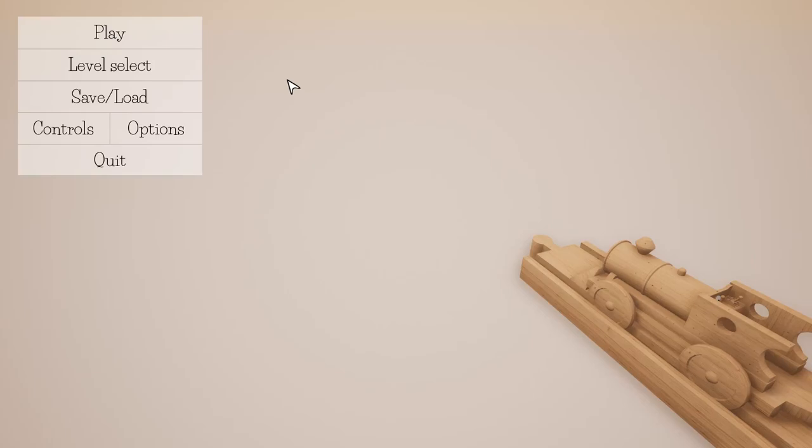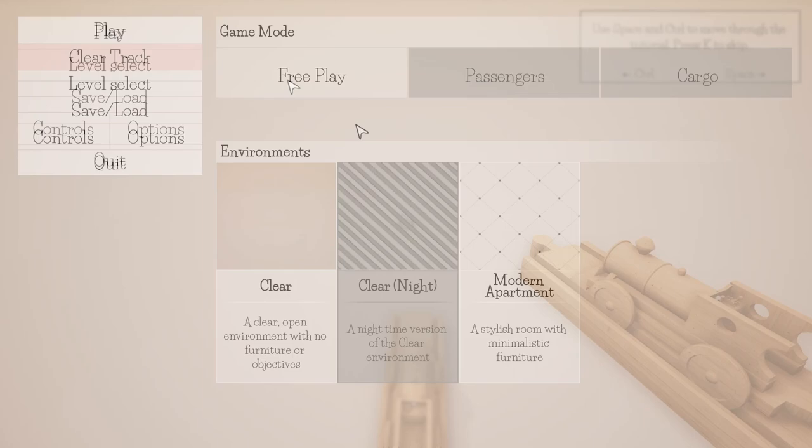Hello YouTube, Komodo Gaming here, bringing you guys my first impressions of Tracks: the train set game. First off, I want to thank the developer for sending me a key to this game. When I was little I used to play with these little wooden trains — little tracks you could snap together and make a neat little train set — and that's basically what this game is, except on a much bigger scale: unlimited tracks, unlimited freedom. You've got little buildings you can build, like towns and stations. It looks really cool. It's available on Steam, linked in the description.